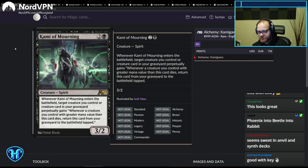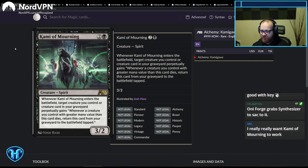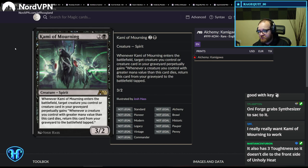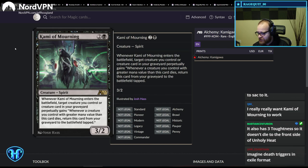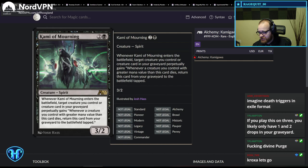Kami of Mourning: whenever it enters the battlefield, target creature you control or creature in your graveyard perpetually gains 'whenever a creature you control with greater mana value dies, return this card from your graveyard to the battlefield tapped.' This is really powerful because it's perpetual — for the rest of the game, every time something dies, that thing bounces back into play. Seems sweet against Meat Hook Massacre specifically. However, Farewell and Divine Purge both exist as sweepers in the format, so given all the exile effects, this card's probably not playable.